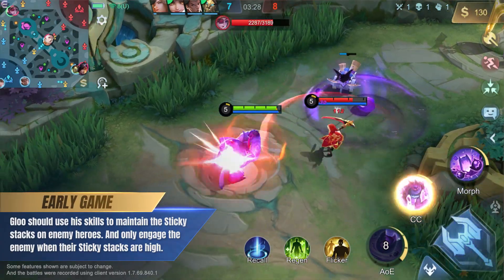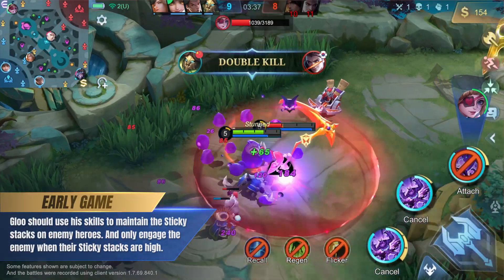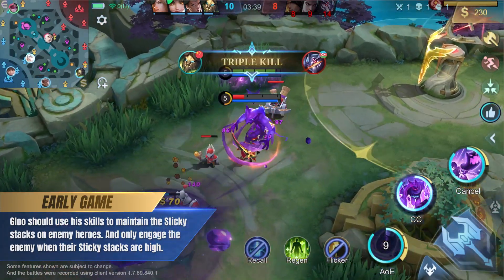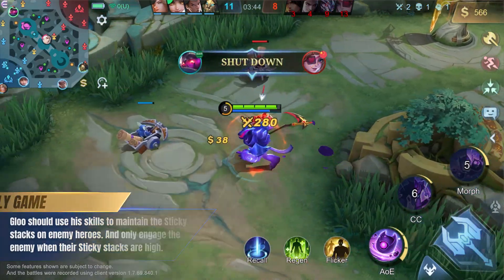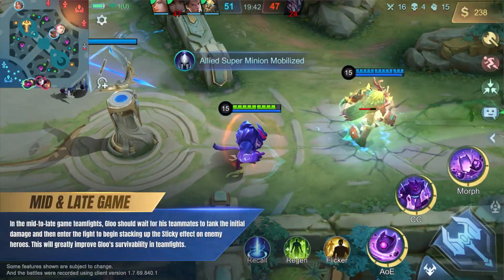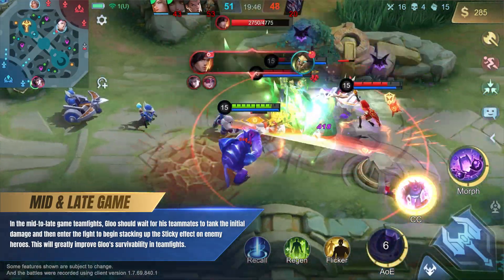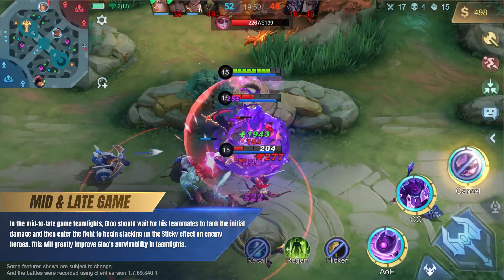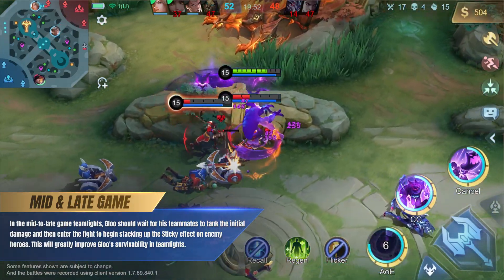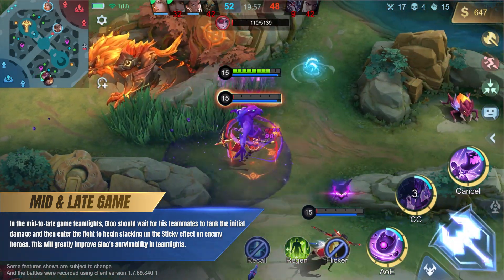Glue should use his skills to maintain Sticky Stacks on enemy heroes, and only engage the enemy when their Sticky Stacks are high. In mid-to-late-game teamfights, Glue should wait for his teammates to tank the initial damage, and then enter the fight to begin stacking up the Sticky effect on enemy heroes. This will greatly improve Glue's survivability in teamfights.